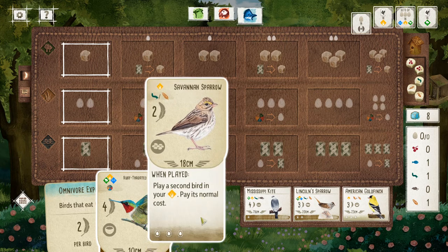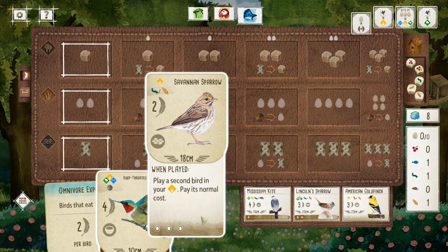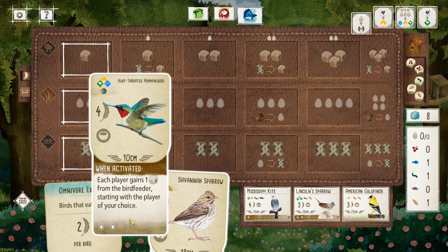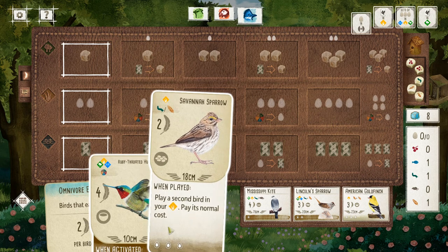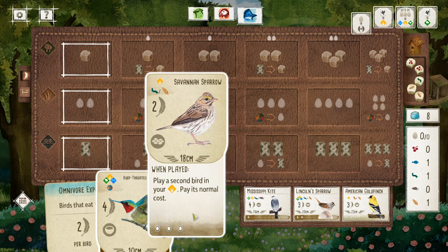In addition to this, there is text — this is what that bird does, and there's a variety of different things. There are some birds that just give you an effect when you play them. There are some birds in brown that give you an effect when you activate them, which we'll talk about in a moment. There are some birds that have pink text — those are things that happen on other people's turns. And some birds don't have any effect at all. You also have at the bottom a number of little egg symbols — this is how many eggs that bird is allowed to lay.